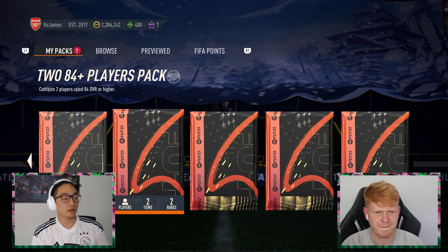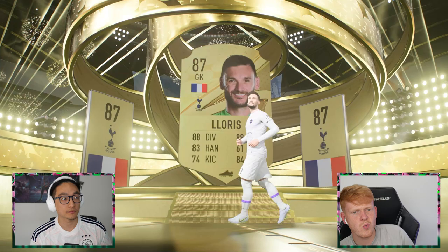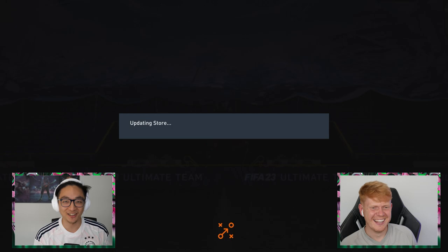We'll start at the bottom — you can have first pick of this one. Starting off with a walkout strong: Hugo Lloris and Sergio Busquets. I would take Hugo Lloris, so I'll take Sergio Busquets and his end-of-era card then. I don't have it, so that makes sense — otherwise I would have taken him.